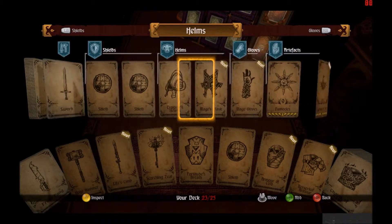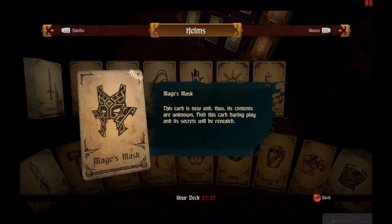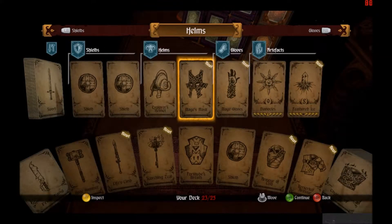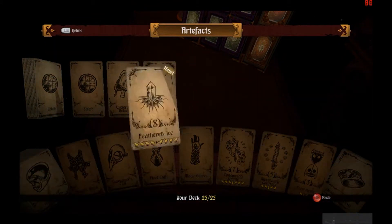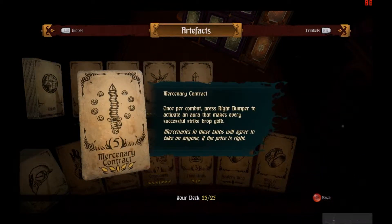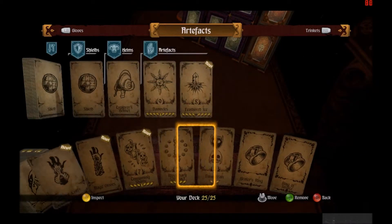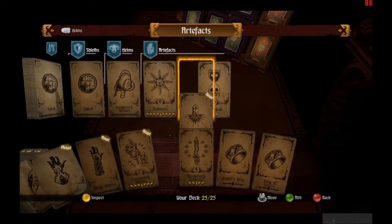What else is new? Mage Mask. I don't think I can... We'll put the mask in the gloves slot and maybe we can get some magic. Feathered Ice, which is probably good. Mercenary Connors is too... I don't like Time Heals really, so I'm going to take that out and put Feathered Ice in.